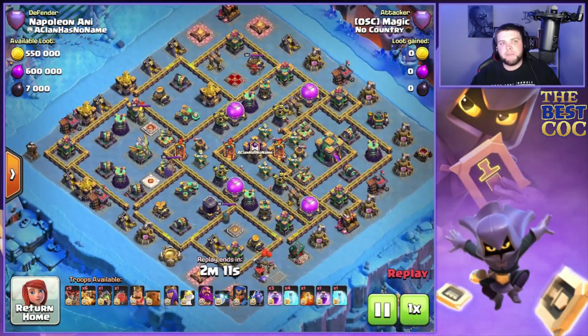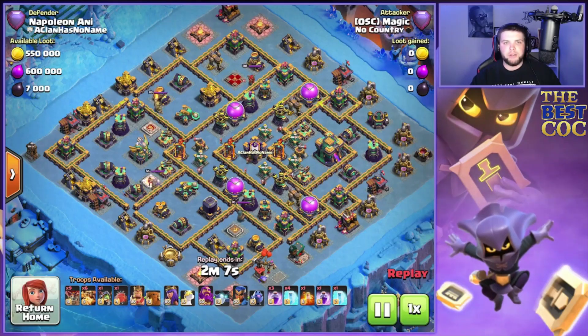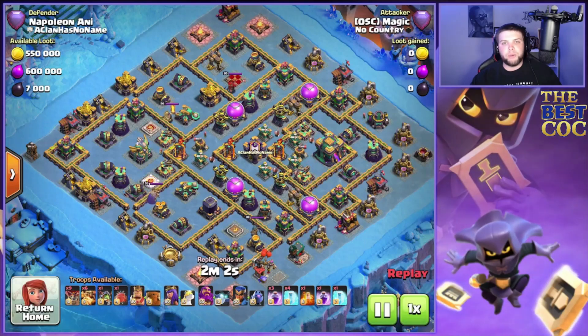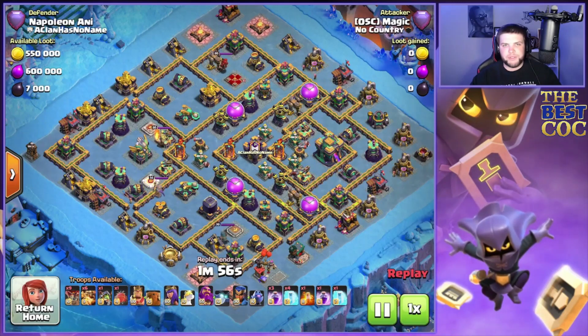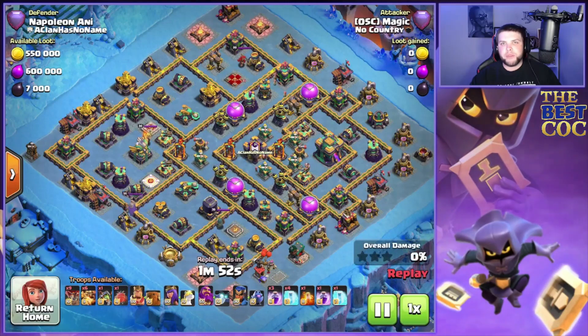On this second base we have a diamond style base, which we've seen often in legends league. We have the three infernos kind of in a line, lined up in between the eagle and the town hall. There are definitely different variations but it's a common diamond style base. The CC is also dead center with the infernos.